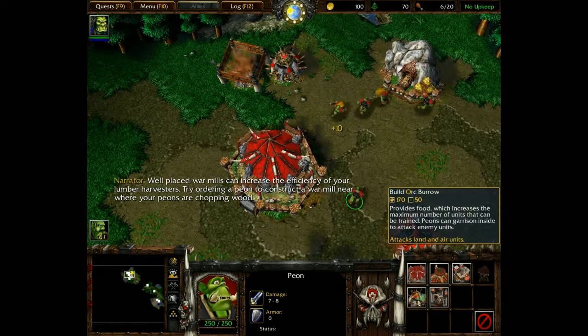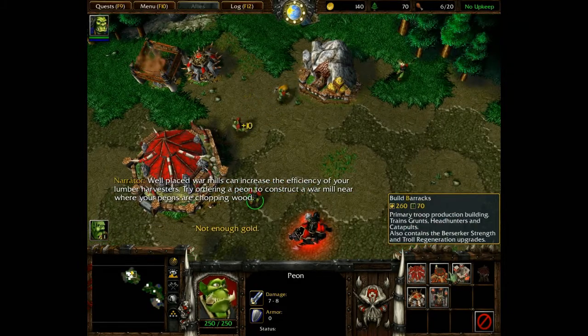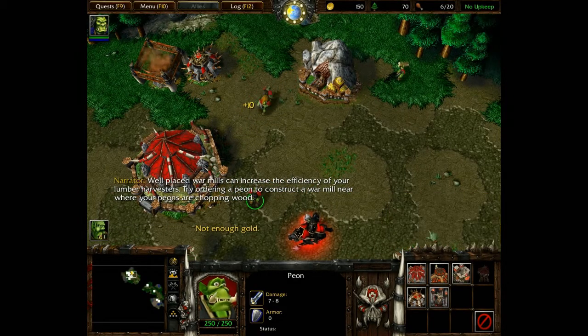Well-placed war mills can increase the efficiency of your lumber harvesters. Try ordering a peon to construct a war mill near where your peons are chopping wood.